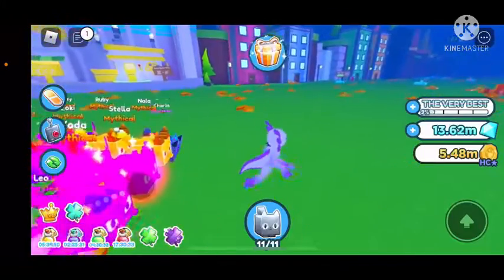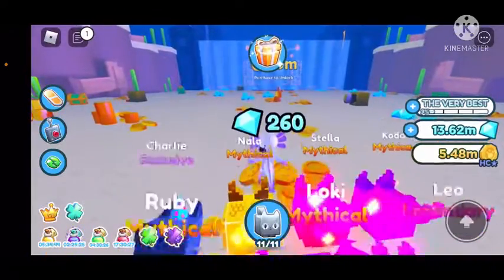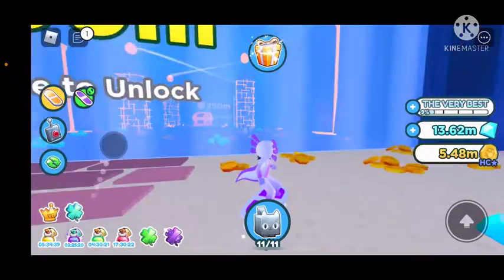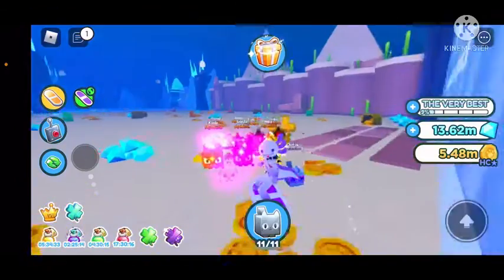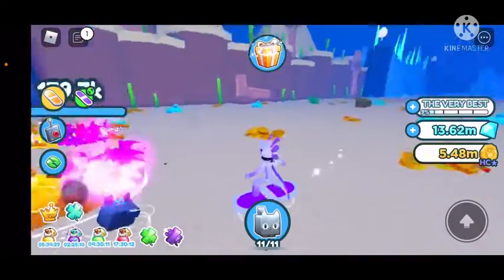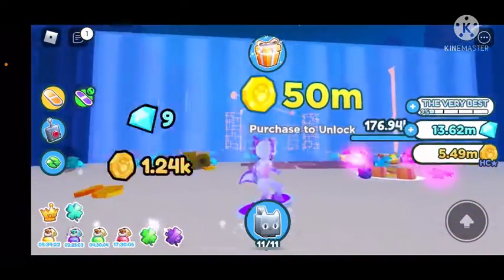We're now in hardcore mode. Let me just teleport. As you can see, I still need 50 million in order to get the volcano, and then I can just farm that chest. So I'm just going to start off by farming some coins, and hopefully I can soon get 50 million.